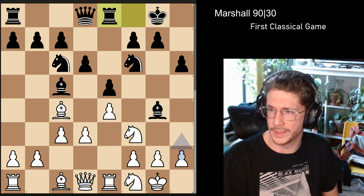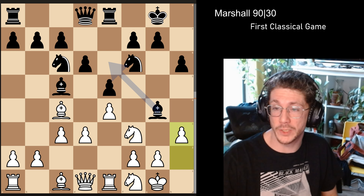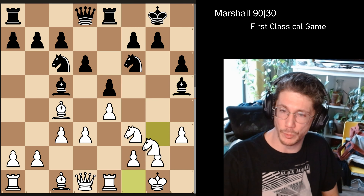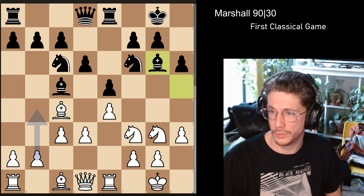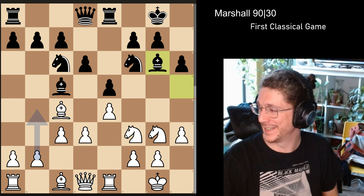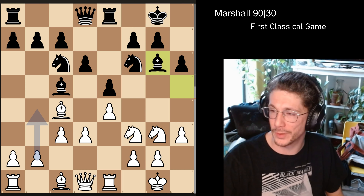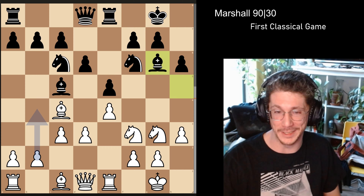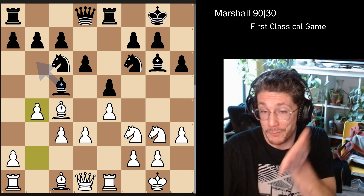We get knight to f1, which I see a lot in these lines, rook to e8, and now h3 — bishop h5 allows the tempo move for the knight, so I see why you don't really want to get it done as much. Bishop to g6, obviously only move. Jester is playing pretty much the moves I would assume I'd play in the one Italian game I've played over the board.